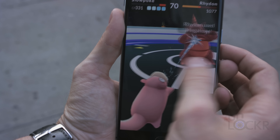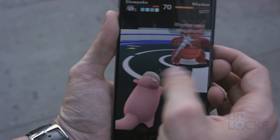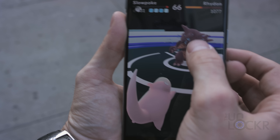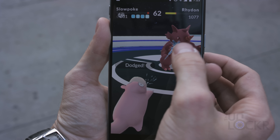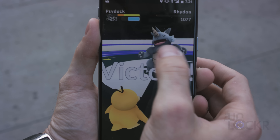The defending Pokemon at the gym are automated — the person is not controlling them. Some people have noticed they attack on a specific regular interval, with 1.5 seconds being what most people report. There's also a yellow flash that comes across the screen to warn you an attack is about to happen. So instead of just button-mashing, wait for that yellow flash, swipe left or right to dodge the incoming attack, get in a couple of attacks, then yellow flash, swipe to dodge, and repeat.